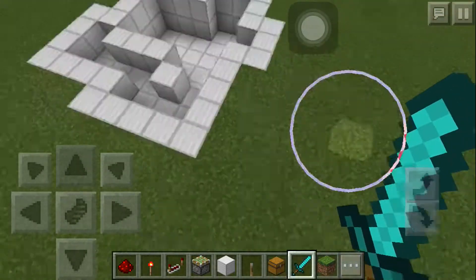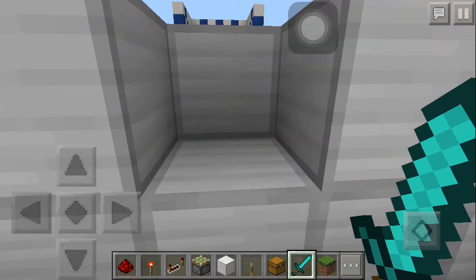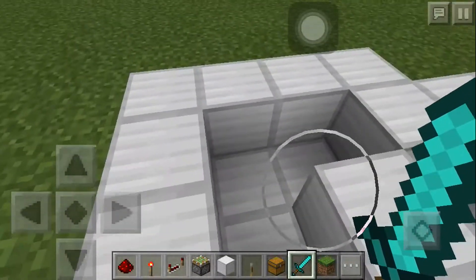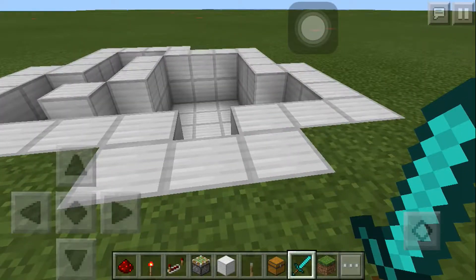Here is the template. This area here is going to be two blocks deep, and this area that snakes along this path is only one block deep. The only items you need are sixteen redstone dust, three redstone torches, three sticky pistons, one lever, one redstone repeater, and sixty-four blocks of your choice.